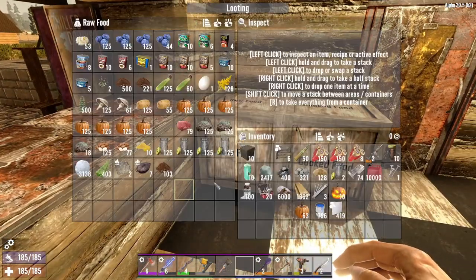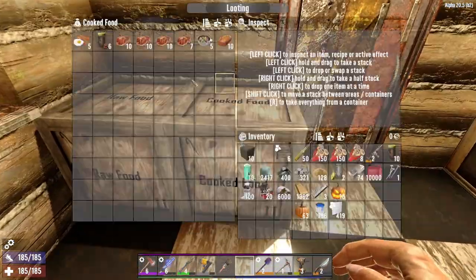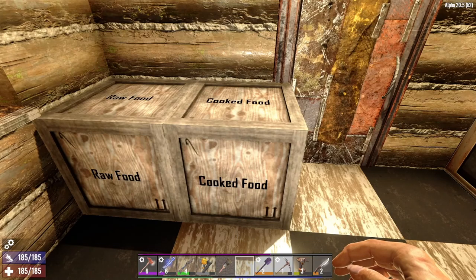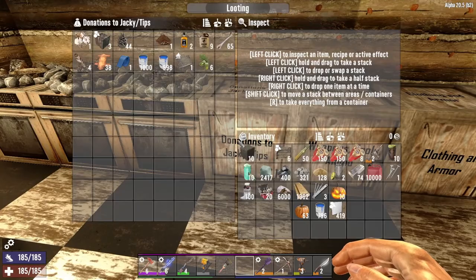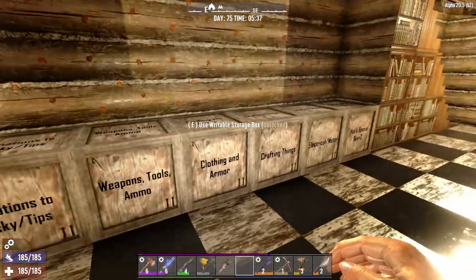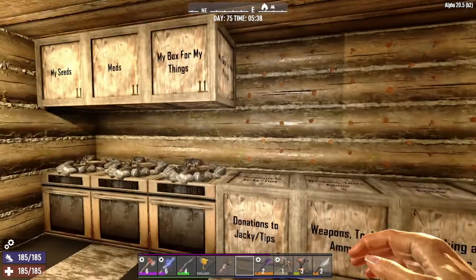People come in, they drop off some raw food for me to cook. I cook it and put it in that box for them to get. This is where they used to get it — now this is just some food I keep over here. Some people add some donations or tips. The usual stuff for keeping things organized.